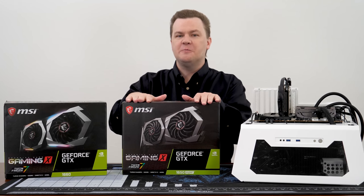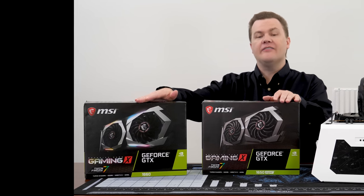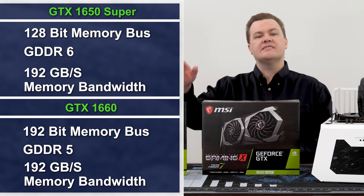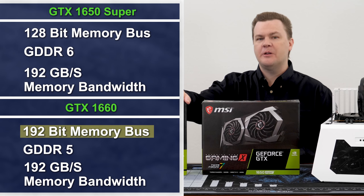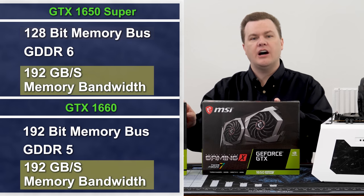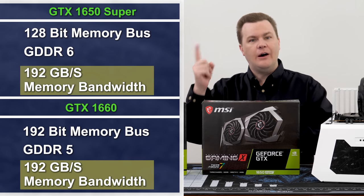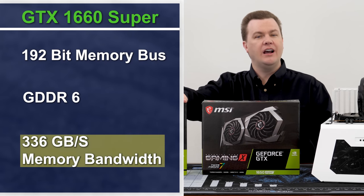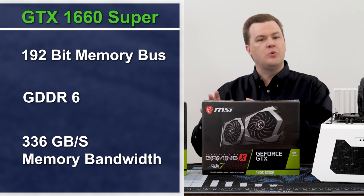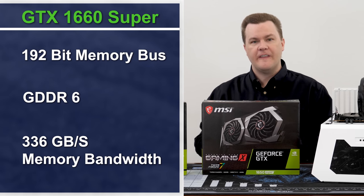I mentioned before that the Supers have GDDR6 and the non-Super has GDDR5. However, these two cards have exactly the same VRAM bandwidth, because the 1660 has a 192-bit memory bus and the 1650s have 128-bit. Both of these cards have 192 gigabytes per second of memory bandwidth. However, the 1660 Super has 336 gigabytes per second, and so if that card is only another $20 or so more than the vanilla 1660, in my opinion it's worth it for that.